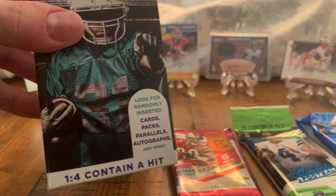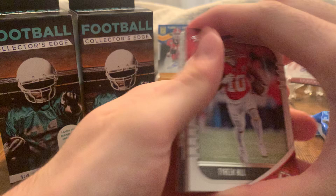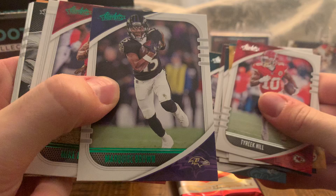We're going to start out with the Absolute Football 20-card value pack and see what we can get out of here. This wasn't too expensive — around the $8 to $9 range. We got Tyree Hill, Minka, Devontae Parker, Ryan Tannehill, Von Miller, Terry McLaurin. We got a Marquise Brown green and then a Mike Evans green.